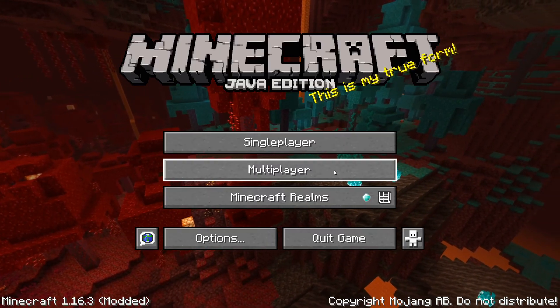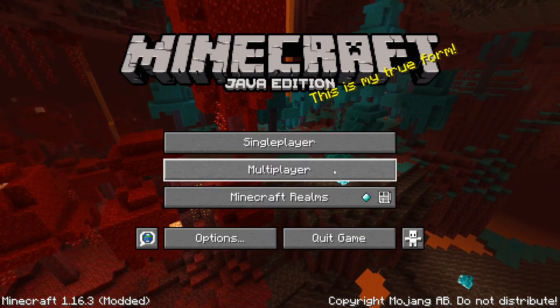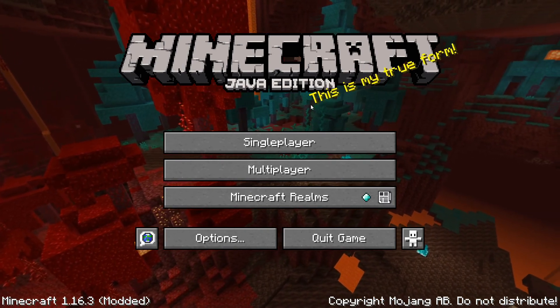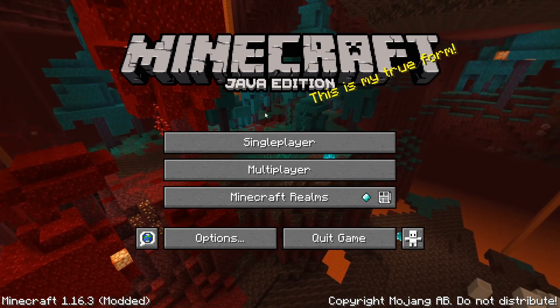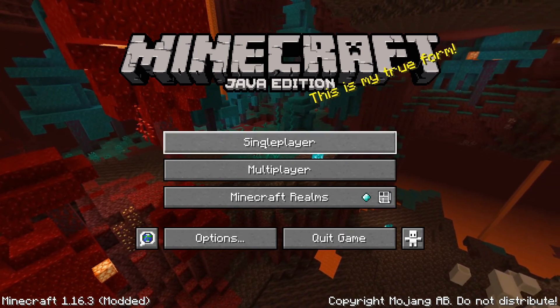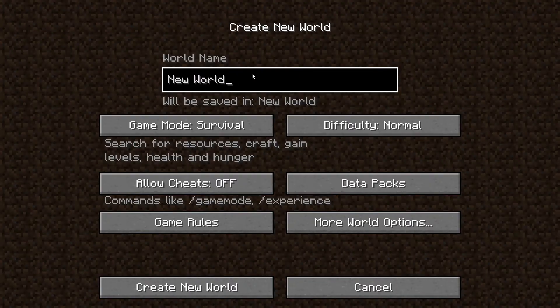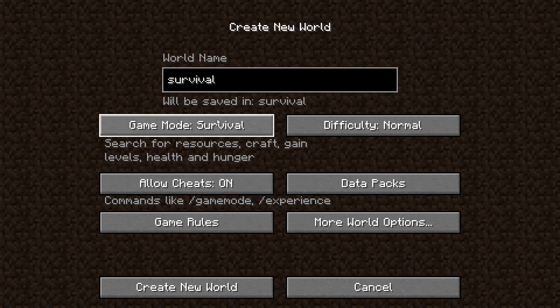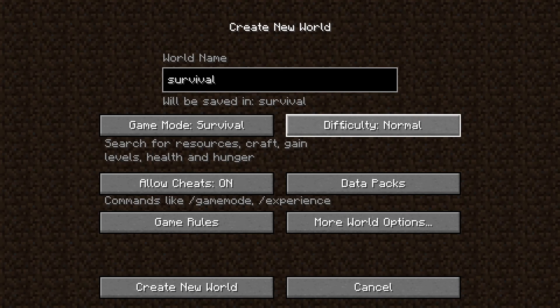Hello! I've decided to make a series about how to do survival Minecraft for beginners. When you're on this screen, the background might be different — go to single player. Name your world, I'll just call it 'survival'. We're going to be doing survival mode, and I'm going to put the difficulty on normal. You can put it on whatever you want, but I do suggest normal.